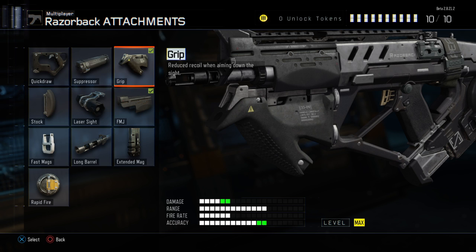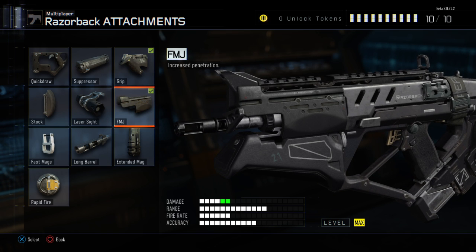Because it's beta mode and I don't have any more tokens, I'm gonna show you what I'm using. I'm using Grip — the reason is it reduces the recoil. When you use an SMG it tends to have up-and-down recoil. Normally I don't like SMGs because they don't have range, but this one has a decent amount of range. The only thing it needed was FMJ because the damage is pretty low — this increases the damage so you can lay people down quicker.